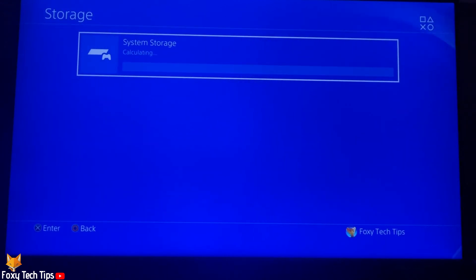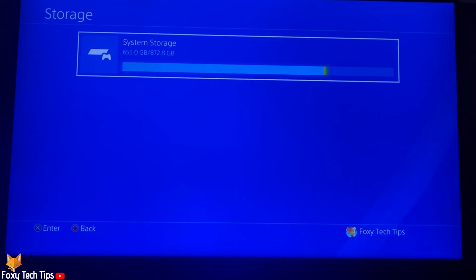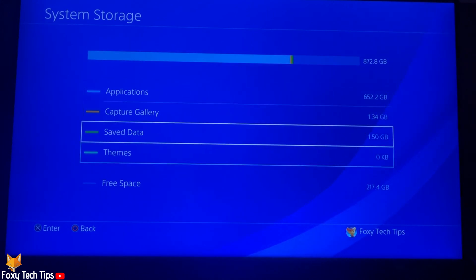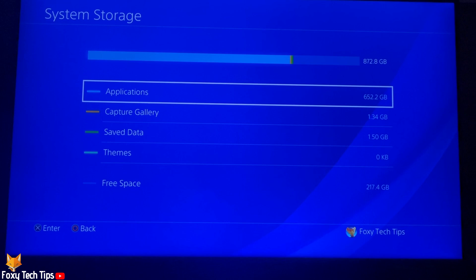It will take a few seconds and then you can select system storage. Your storage info will display here — it will show a bar graph of used storage and remaining storage. Where it says free space it shows the exact number of gigabytes left.